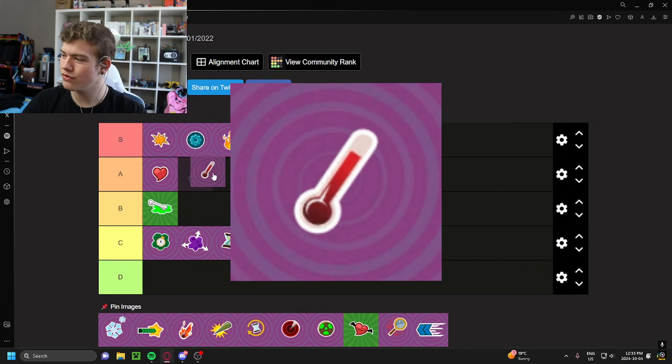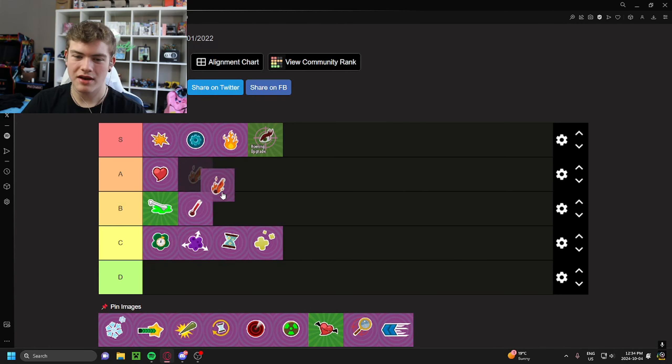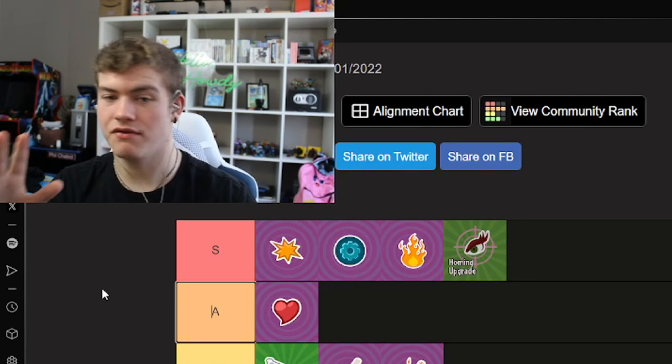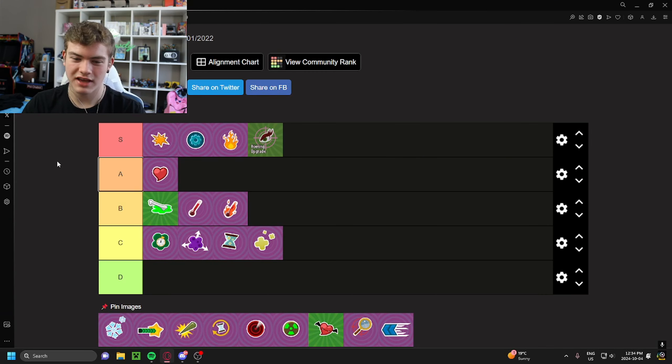These upgrades are for beam cooldowns on characters like Super Brains — I forget the difference between these two. I'm going to put them at B tier because they're very good upgrades for the characters they apply to, but they're kind of niche. The main one I can think of is Super Brains, and I guess Citron would be another. It makes your beam last a little bit longer and reduces the overheat penalty. Solid B tier — not really much to say about them.